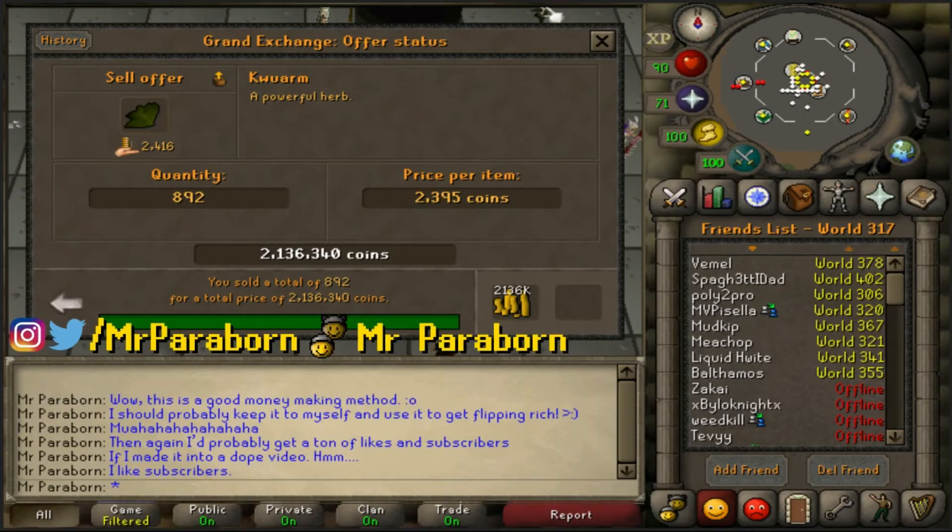I definitely recommend always using Ultra Compost, even if you have the Fertile Soil spell unlocked for the Lunar Spellbook. Especially if any of you are harvesting the high cost herbs like ranarrs, snapdragons, or torstols, this will definitely help you the most. I'm planning on making a video soon with this new information to figure out exactly what the best herb to farm is for profit, so make sure you hit that subscribe button to see that when it's made. I hope you guys enjoyed, and I'll see you in the next one.